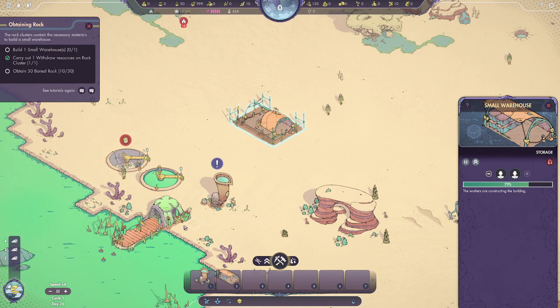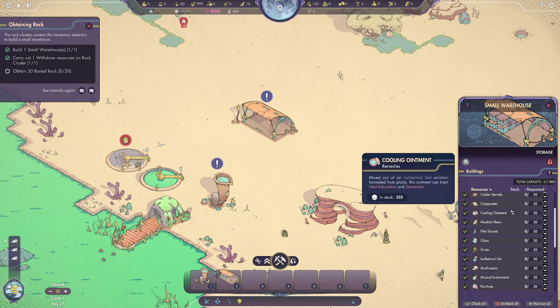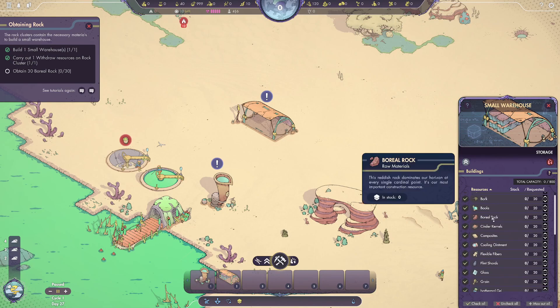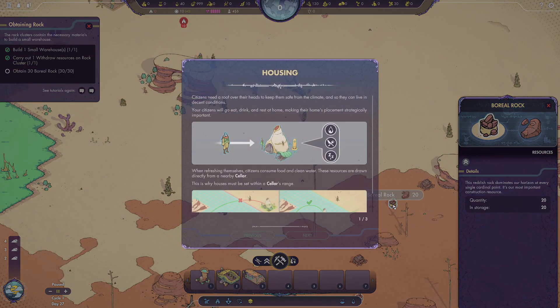There's a cinder sprout — I was wondering what that was. This one is waiting on some water. If we look at our small warehouse, it has a total capacity of 800 and can hold all sorts of different things. The one thing we're putting in there right now is boreal rock. The boreal rock we withdrew is now being brought over by a worker into the small warehouse — there's the other 20 being delivered as well.